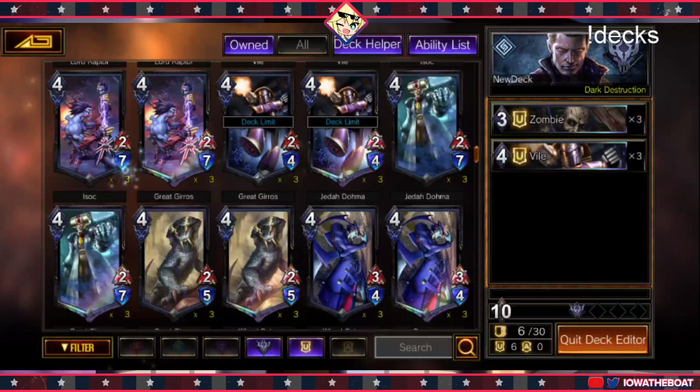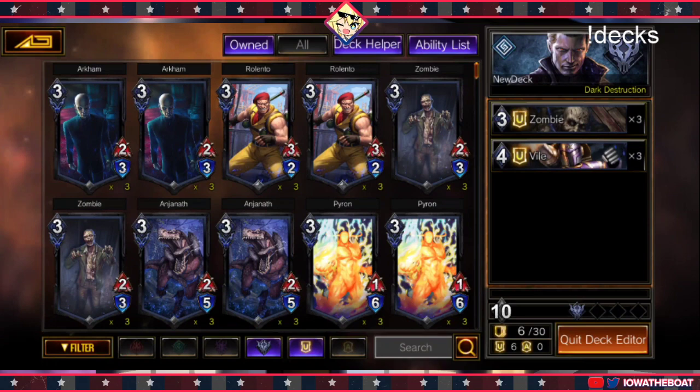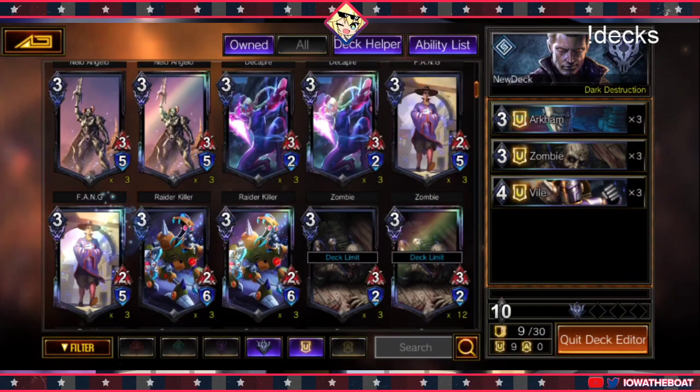So what I'm going to do here for the next few minutes is just go through every unit and talk about it a little bit. Arkham is one of my favorite revenge units because when he comes back, he has 4 damage. There's not really another 3-drop that does that. For now we can put him in, but I'm not sure if he's going to stay in the final rendition.